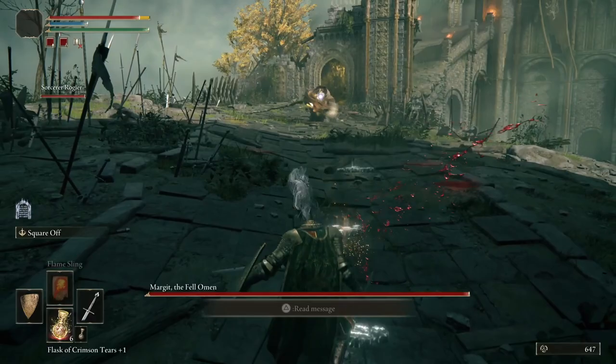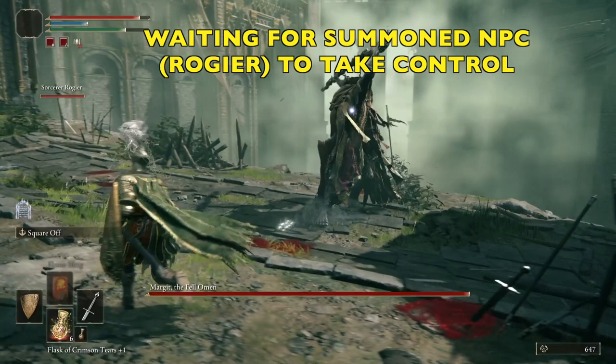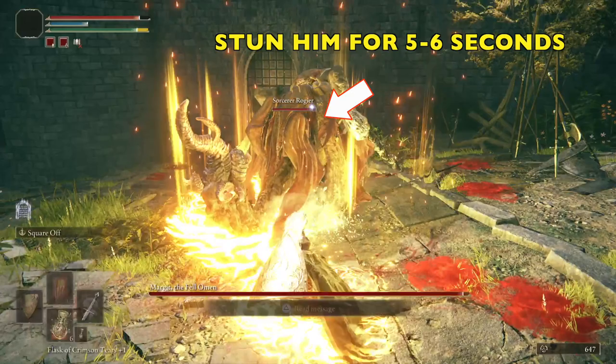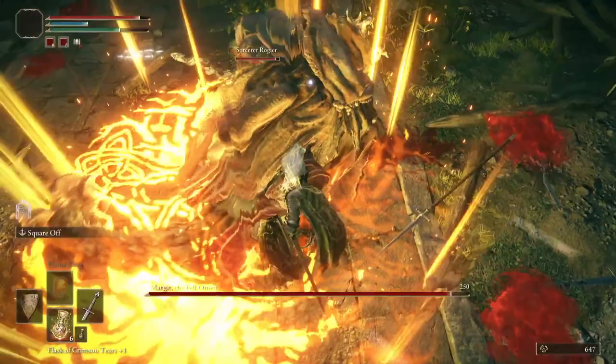When the fight starts, we want Roger to sort of take control. You might have to move around the battlefield and wait for him to do something - he could throw a bone dart to get things going. I ran up here so it's easier to attack Margit's back, because he's going to rush in and start attacking Roger. As soon as Roger gets aggro, we're going to run in and use the Shackles to stun him for five to six seconds, then heavy attack - jump R2 - and try to break his posture.